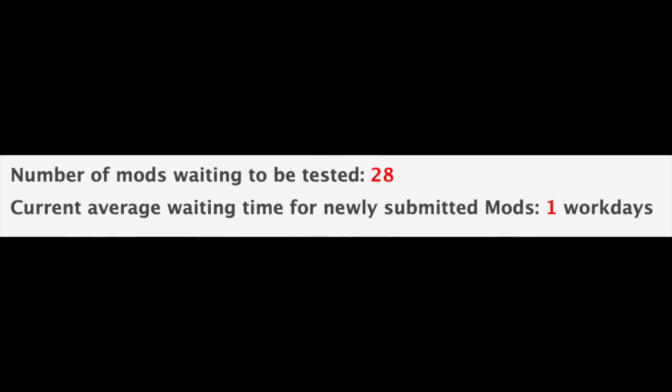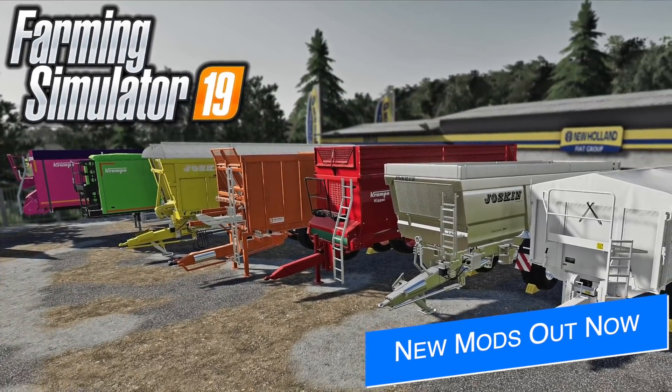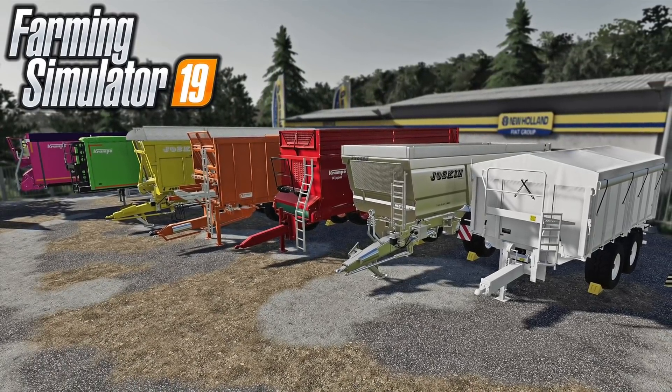We still have 28 mods in the queue waiting to be tested, but the current average waiting time for newly submitted mods is still one workday. In addition, four new and updated mods were released today on the in-game mod hub, including auto unloading customizable trailers and Oku's Mods' new American Shed. A video covering those is already up — linked in the first pinned comment and description below.